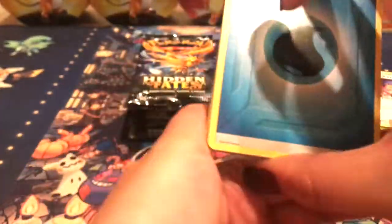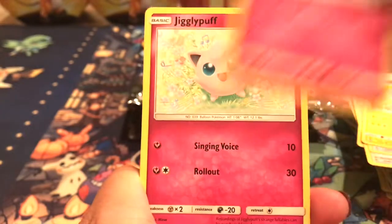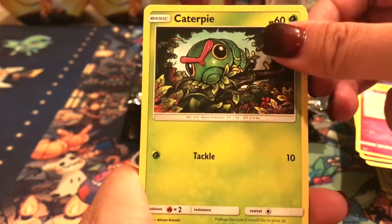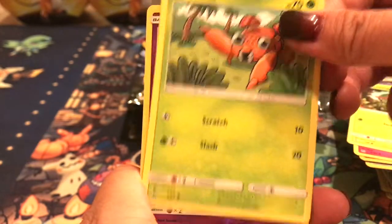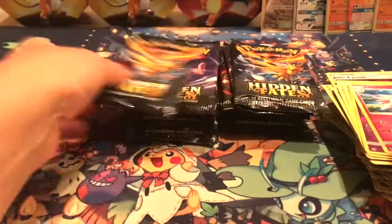I wonder if I'll ever pull a Charizard on my own — I feel like I've been pulling Charizard, but will I ever pull my own? We got a Koga's Trap, Cerulean City Gym, Pokemon with an Our Lady, Pikachu, Clefairy, Jigglypuff, Caterpie, Paris, and a Koffing. And we got a Clefable — regular rare.